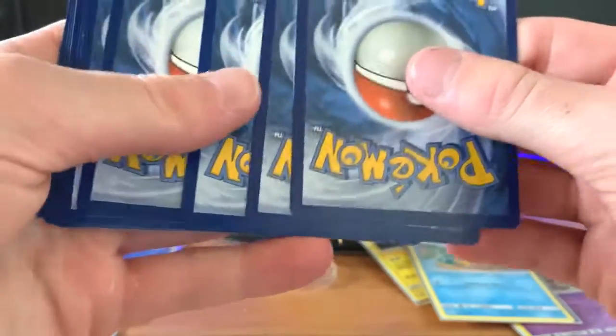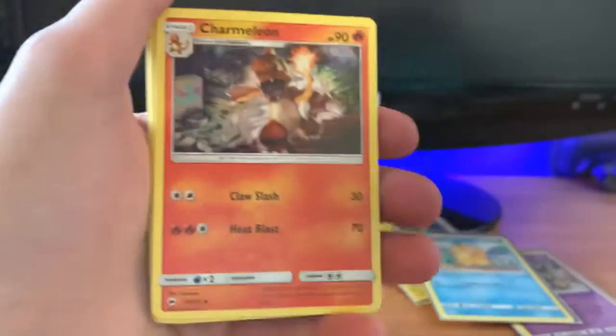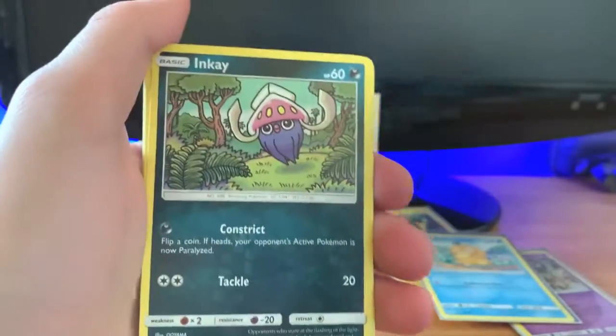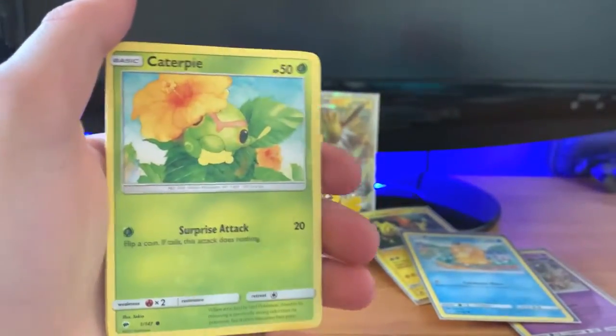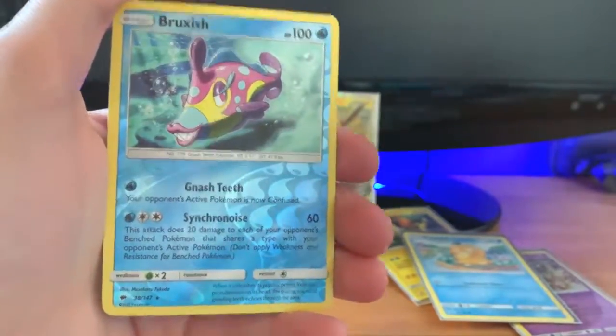Oh, I can't open this pack — there's a glue bump. This is Burning Shadows. Code card, four to the front. And — oh — Rockruff, Fighting Energy, Porygon2, Charmeleon, Wobbuffet, Inkay, Ledyba, Karp, Caterpie, Sandygast, Venipede. Reverse holo Bruxish and non-holo Meowstic.